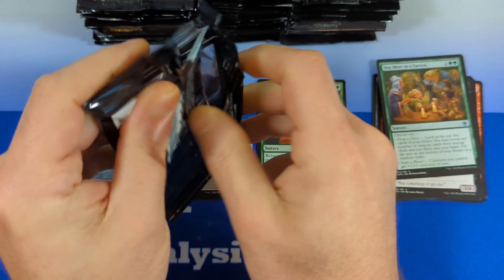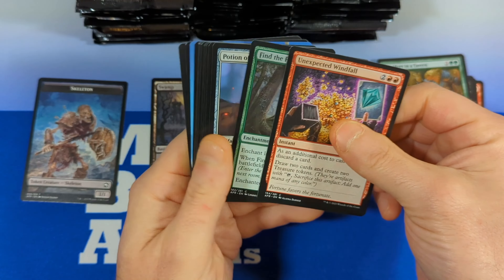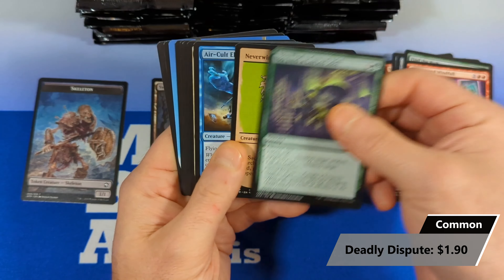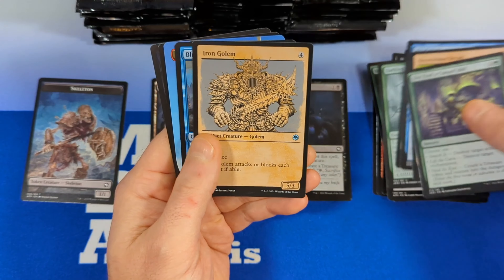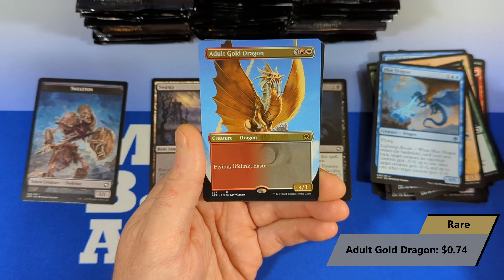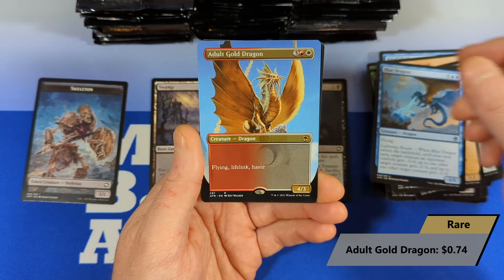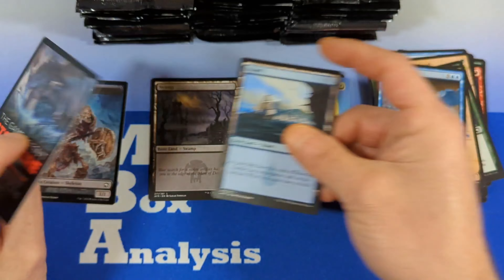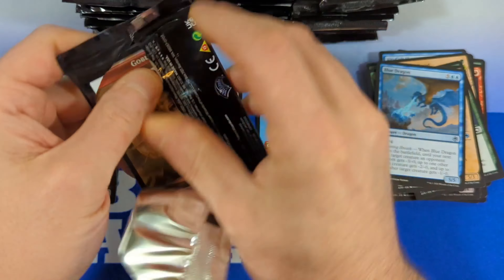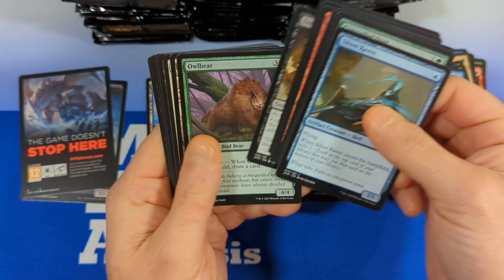Let's zip through these. There's our Deadly Dispute. We got ourselves a Blue Dragon, and then a Borderless Adult Gold Dragon coming in — very cool to see this from the main set, especially in a draft booster box. Then we got an island and a non-token token. As someone pointed out in the comments, I have such disdain for the non-token tokens — they could easily have just put any other piece of cardboard there.